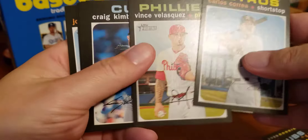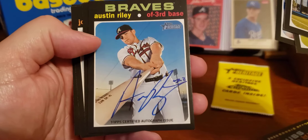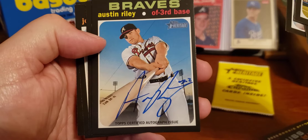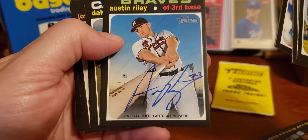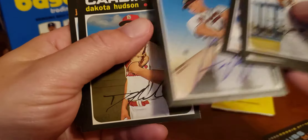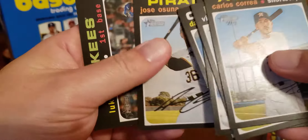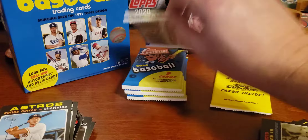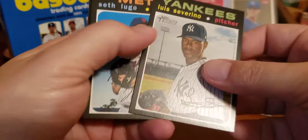Here's Carlos Correa. Vince Velasquez. Craig Kimbrel. There's Jacob deGrom. This is an autograph — look at that. Austin Riley autograph! My first autograph from the Topps Heritage. I know the Braves are hoping Riley will have a big year. Here is a Topps Certified Autograph issue of Austin Riley — that is awesome. Dakota Hudson. There's Jose Altuve. Jose Osuna. And Luke Voit, who is again another part of that really big, potent Yankee lineup. If their pitching can stay healthy, that's the biggest question. If it can, they are the toast of the AL East.